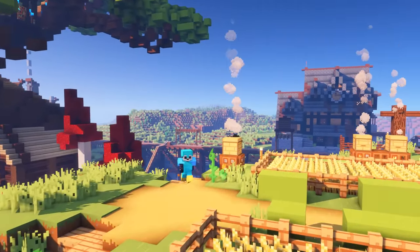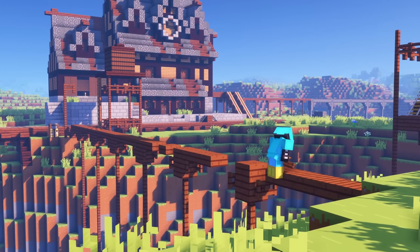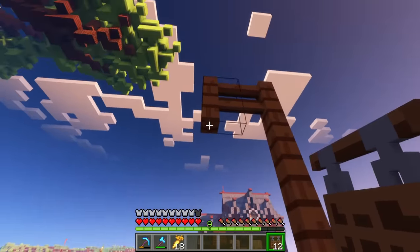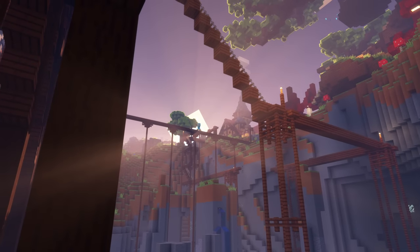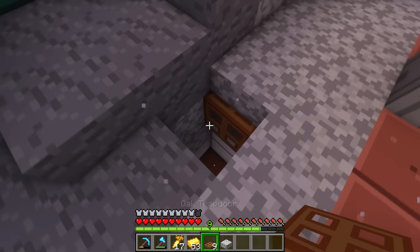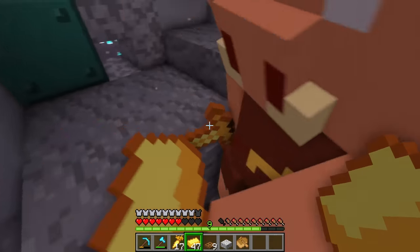I'm gonna need a lot more gold. Because I'd spent a lot of time running back and forth between the nether and the train guy station, I decided to make a little shortcut across the giant cave that lay between the two locations — danger, big drop. This is gonna make things so much faster. Now that I had my gold, it was time to move these piglins into their new home.